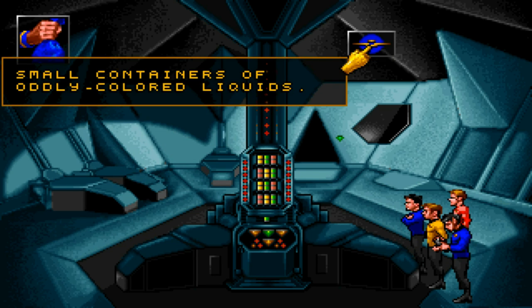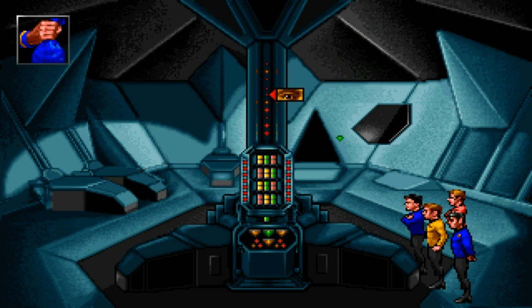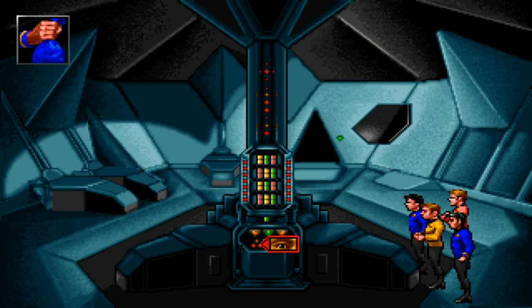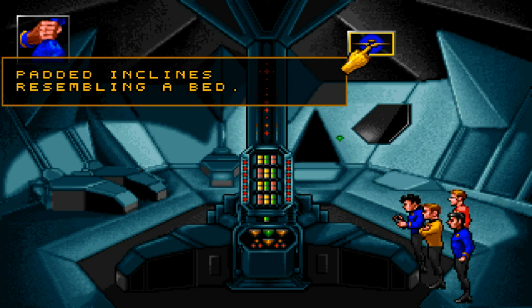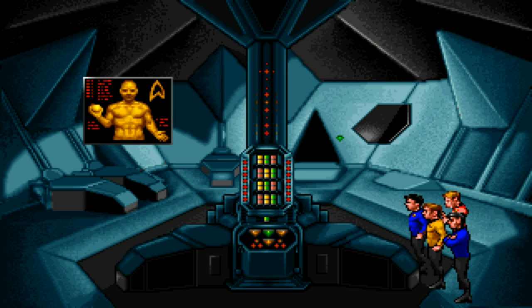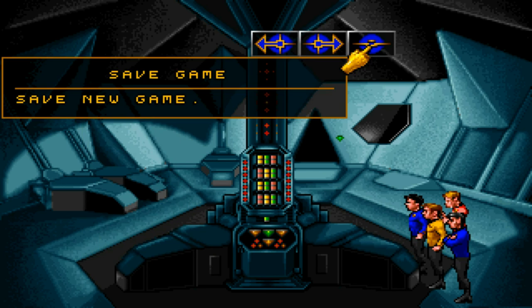Look at this thing — what is this? Small containers of oddly-colored liquids. This seems to be the main monitoring station for the beds. Above it is some sort of dispensary. Padded inclines resembling a bed. I would imagine this to be some kind of sick bay.